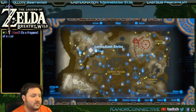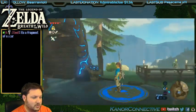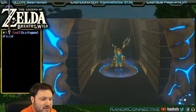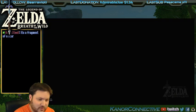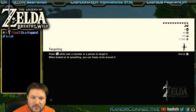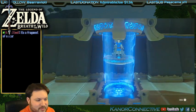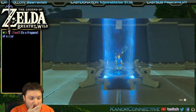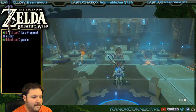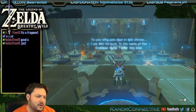Haven't done anything progression-wise, so we've got a bunch of shrines to go to. Let's just get going. We're actually right next to a shrine we unlocked last time but didn't actually go through. I'm not going to do any of the beasts tonight because we've only got about two hours. I'm just going to do shrines and unlock some other stuff.